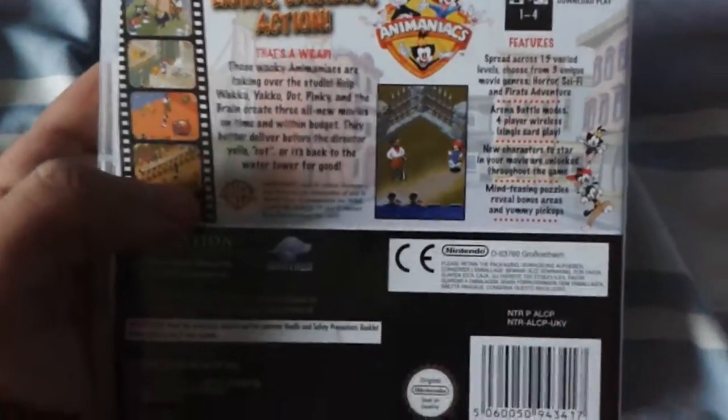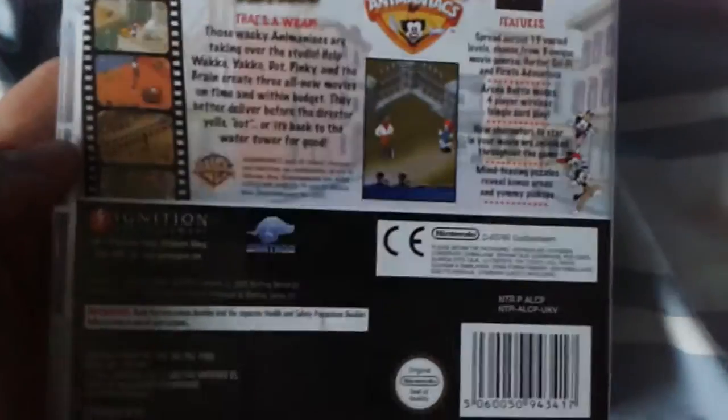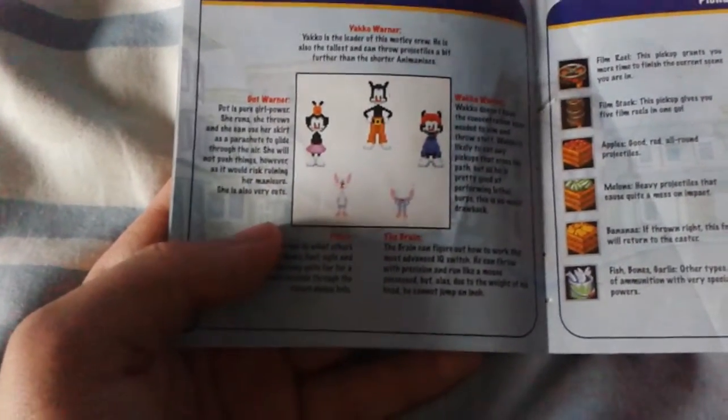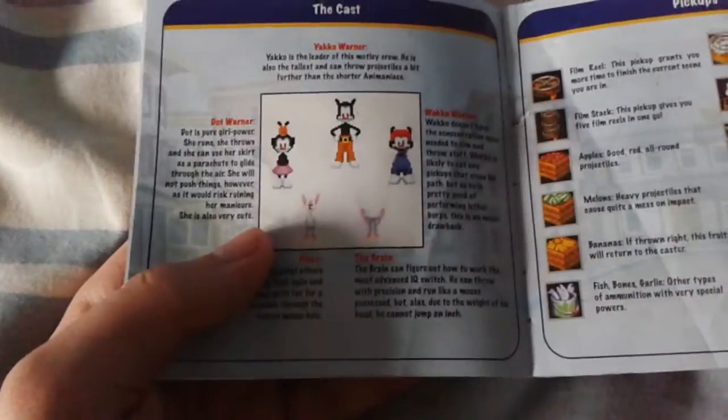Basically, in this game you play as the Animaniacs and Pinky and the Brain in the movies. Here's the manual. Here's the director. There's Yakko, Wakko, and Dot over there. Here are some of the characters — the Brain can't jump and Dot can't push. That's mainly done so all the characters don't feel the same. Yakko can throw further than the other Animaniacs.